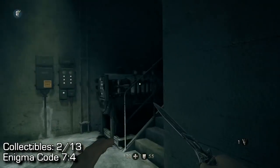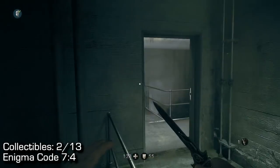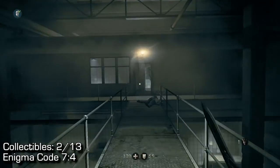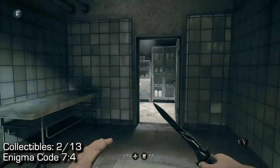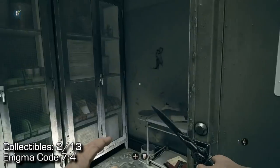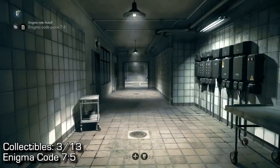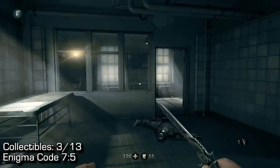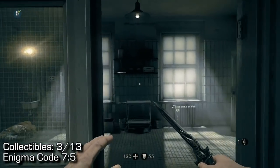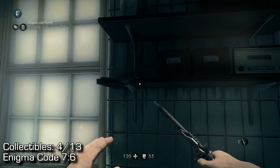Next up, we're going back a little bit and I'm going to show you all the Enigma Codes in the area. This is the same bridge I just took to find the medicine, so they're all scattered around in the same area. In the medicine room, behind the medicine, you'll actually find Enigma Code 7-4. Moving on a tiny bit after that, run down the hall to the right-hand side, and in the same room as the commander — it's a little hard to see — it's on that cabinet right there: that's 7-5.